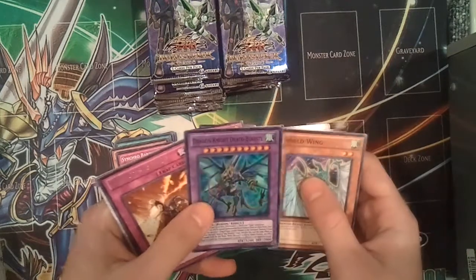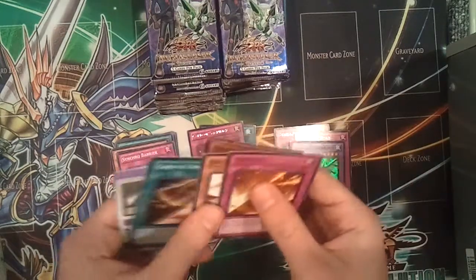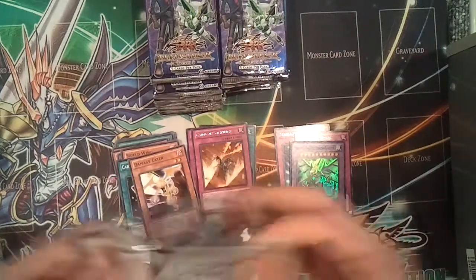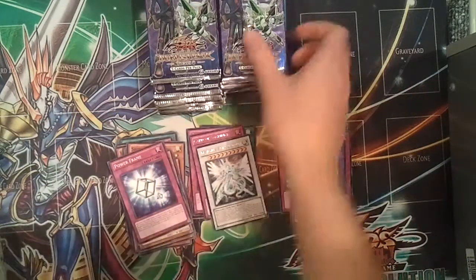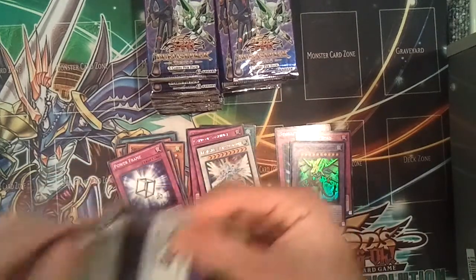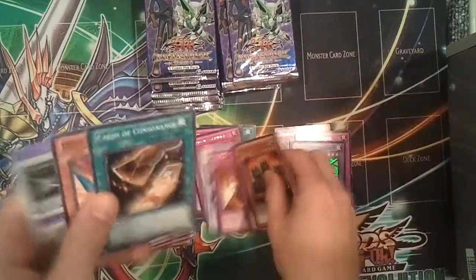And then I bought — we have a Draconite Draco Equest Super Rare and a Card of Sacrifice. So it was a pretty good deal. Hopefully I'll be able to make my money back if I get effect failures and Starlight Roads or Majestic Star Dragon. But even the holos in this set, they're really not worth too much. Mostly effect failures and Starlight Road — they're both rares, so Card of Sacrifice.